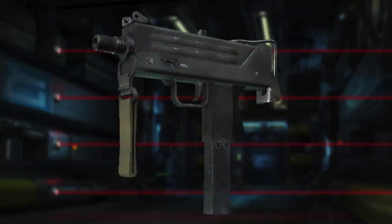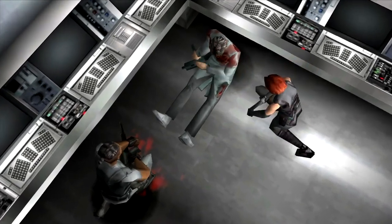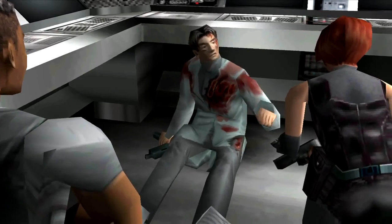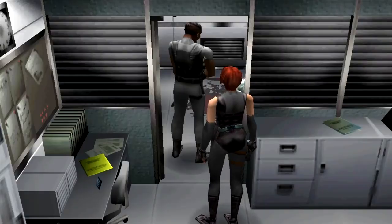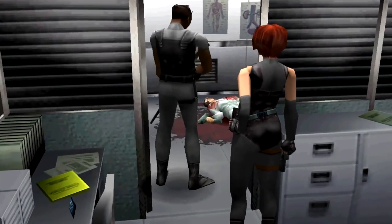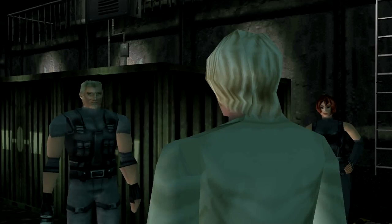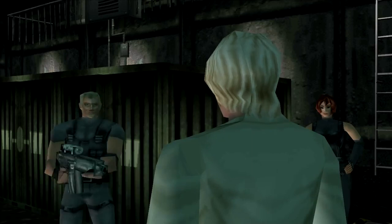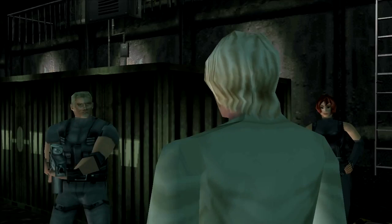One weapon I thought Regina should have always had was the MAC-10 machine pistol. When we get introduced to Tom, the other member of the team who has infiltrated the research facility disguised as a researcher, he wields a MAC-10 machine pistol. Later on in the game Tom gets attacked by a raptor and dies. I always thought in that moment Rick should have passed you the MAC-10, giving you a fast rapid-fire weapon. I know some survival horror fans believe that a machine gun takes away the horror element, but I do think the machine pistol would be a good addition to the remake.